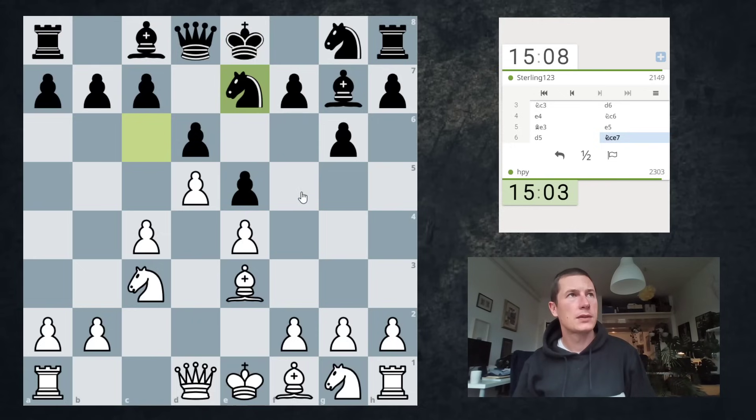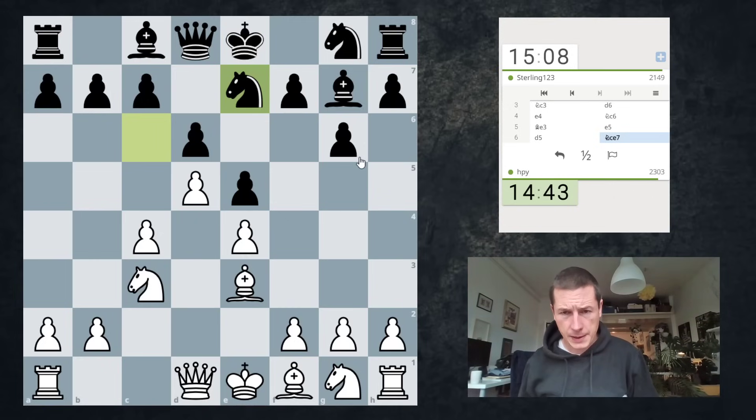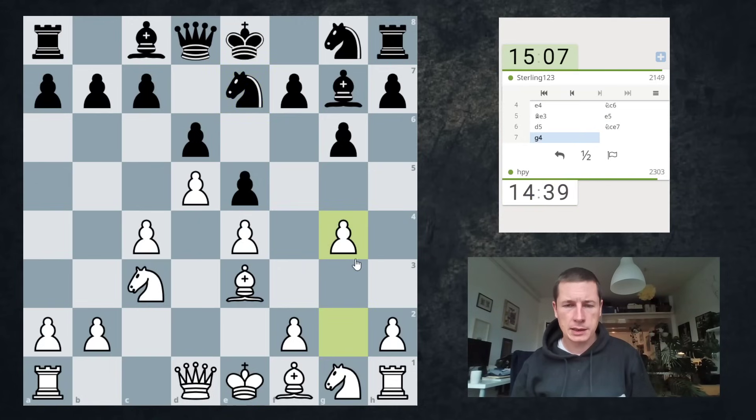He wants to go f5. So the line goes g4, f5, gxf5, gxf5, Qh5, Ng6, or Kf8. I'm just trying to remember. I'm going to go for g4, because it's the main line and the most straightforward way to fight against f5. I'll try to figure it out.